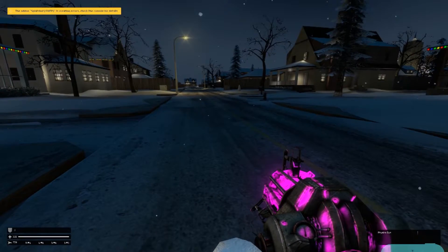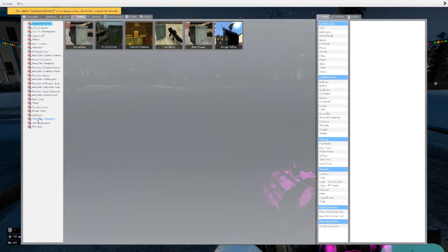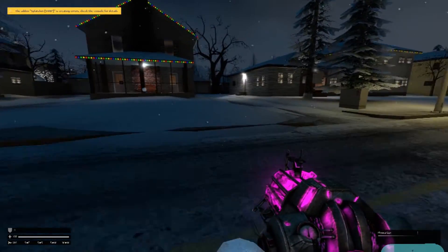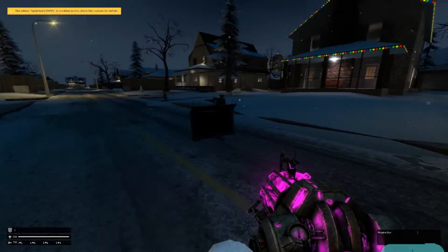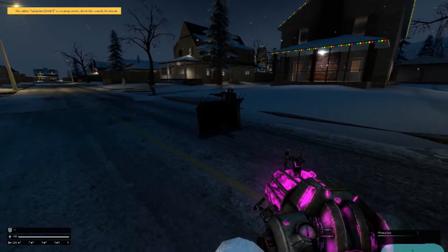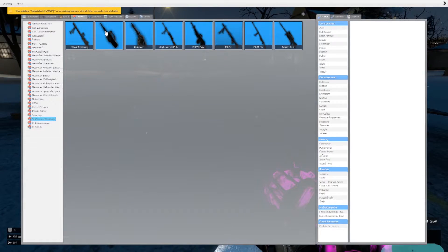The next mod I want to show you is the Stationery Weapons Pack. I don't know why it's not really working on this particular map, but I can assure you this does work. Basically what it does is it allows you to spawn these stationary weapon placements, and you can have a pretty cool shootout. It does work, but for some reason mine doesn't work, so I can't review it right now. But it's pretty awesome and I really, really do dig it.